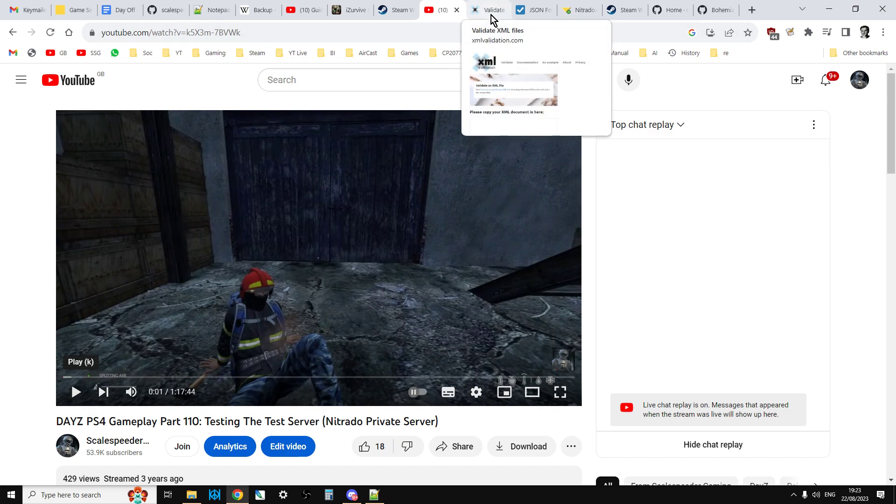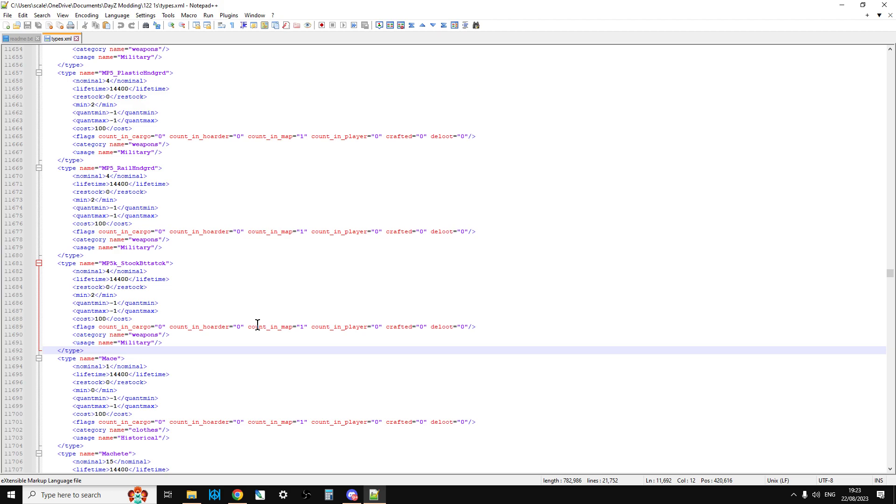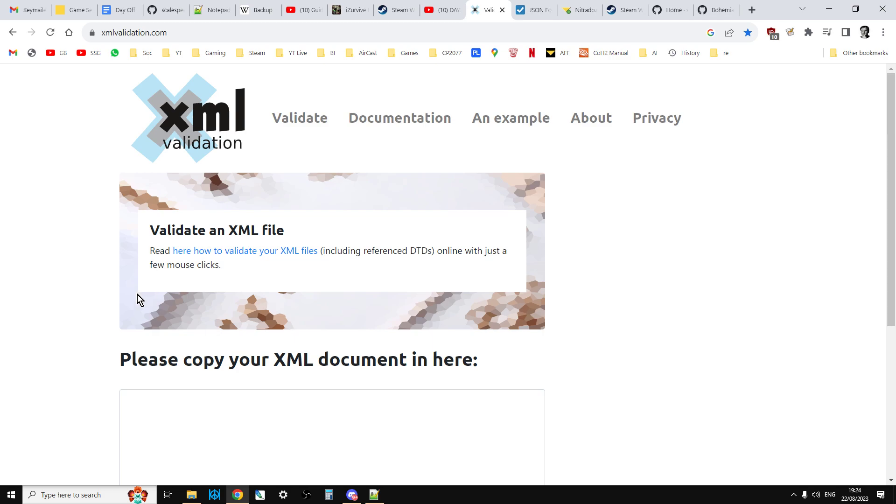Now if things are still not working and there's definitely an error happening, my first port of call tends to be an XML validator — I'll put a link in the description below. Any files I've been messing around with, I'll run through an XML validation. This doesn't pick up every error, but it does pick up where you've got the syntax or spelling wrong on a particular edit. When you're using a text editor to copy and paste between documents, it's very easy to miss a bracket or leave out an opening or closing argument, making the XML invalid. You can also get cascading errors — there might be an error at the top of a document that only affects something further down the code. The XML validator will flag the error and give you a chance to really look at it.